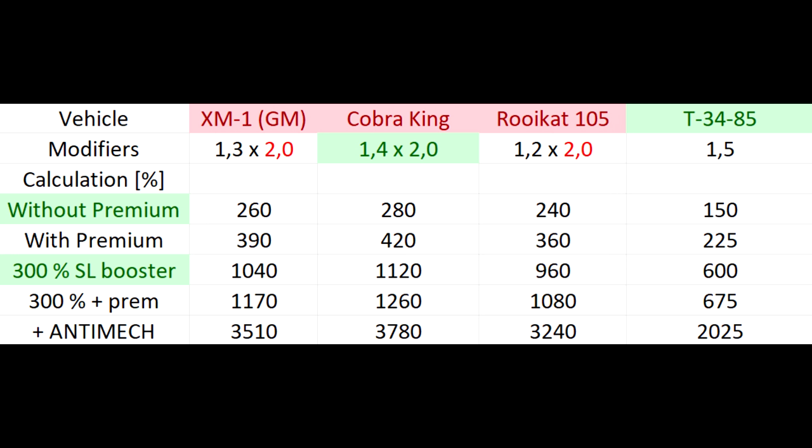Without a premium account, the best you can get is 280% for the Cobra King and 150% for the T-34-85. With a premium account you get 50% more: 420% and 225% respectively. Now the third row is where the calculations really get interesting. If we apply a 300% silver lion booster, it quadruples the silver lion income: the Cobra King goes from 280% to 1120%, and the T-34-85 from 150% to 600%. That means with a 300% booster, the tech tree T-34-85 earns twice as much as the Cobra King premium without any account boost.